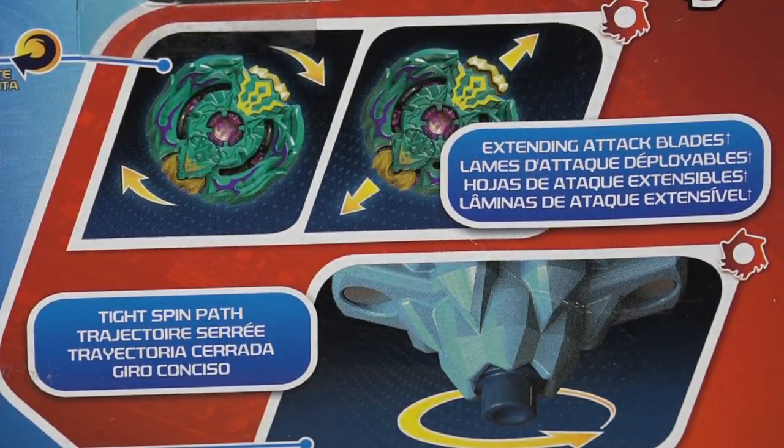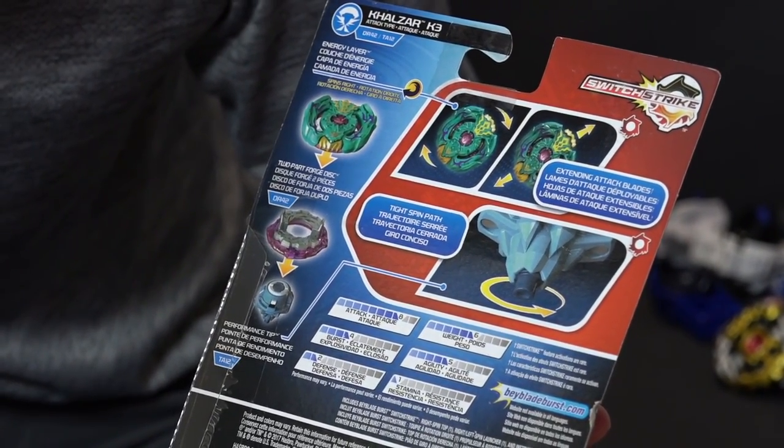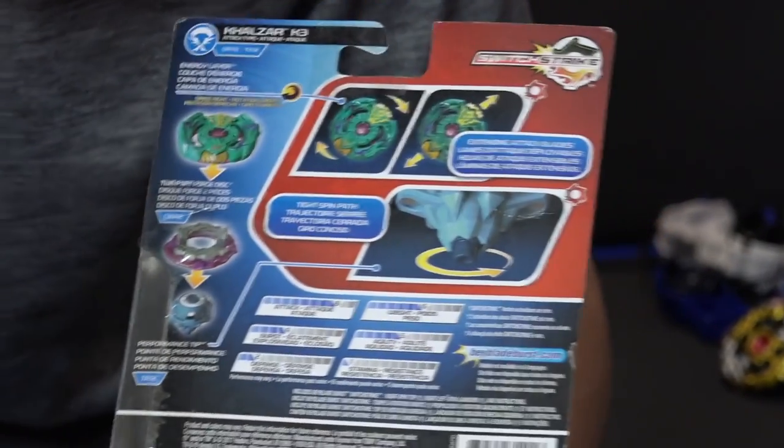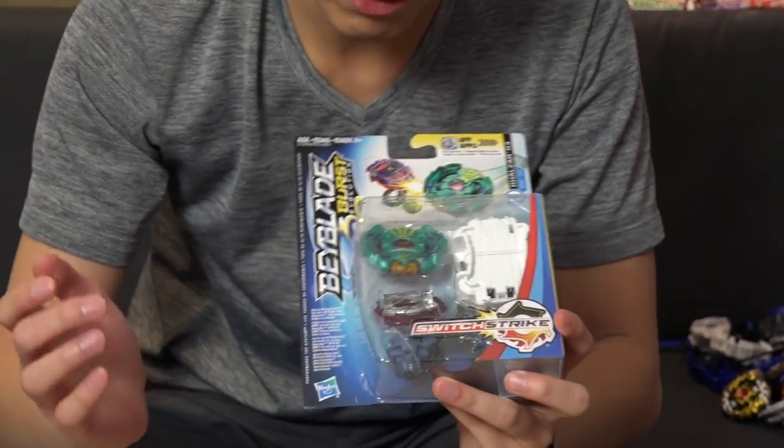This rubber driver is the same as the one we get from Killer Death Scyther. It has the tight spin path rubber driver, also known as the Hunter driver. So attack type A, we got low stamina because of that rubber driver. But overall, I really like this Beyblade because it comes with a frame as well.